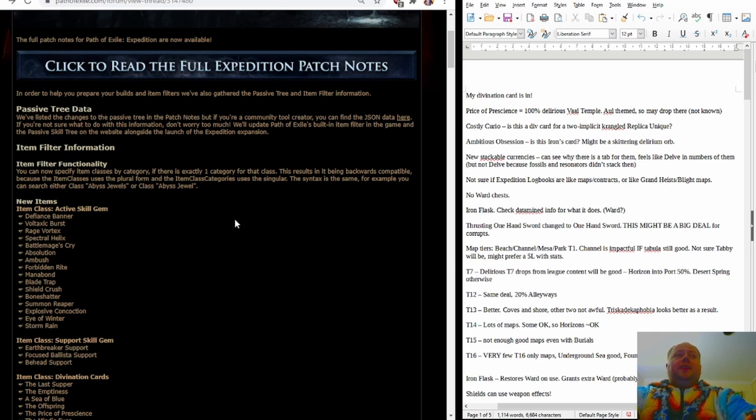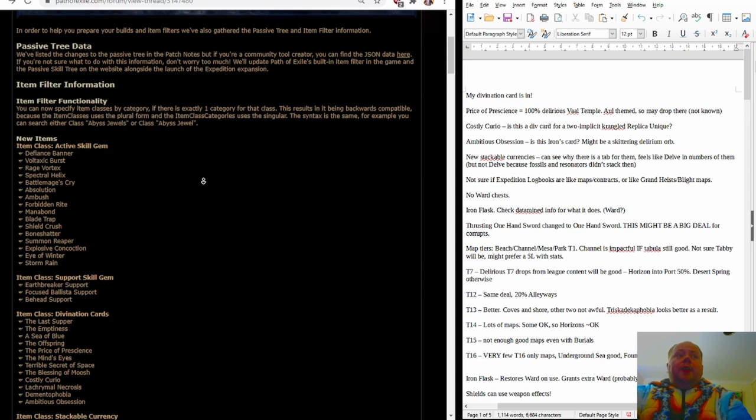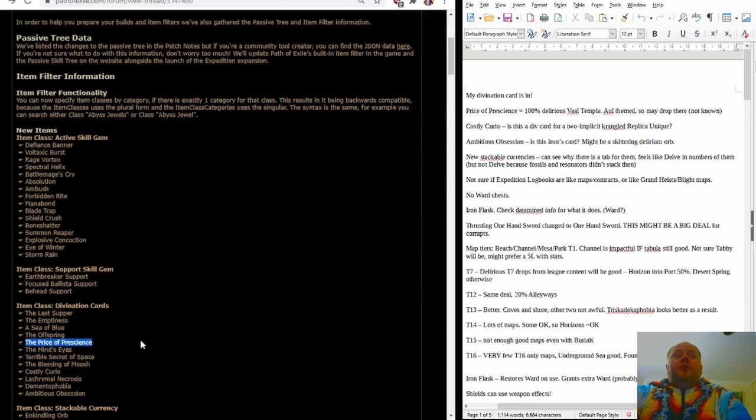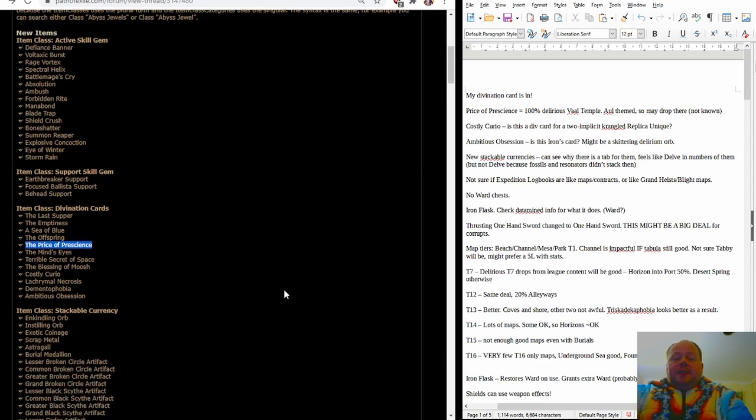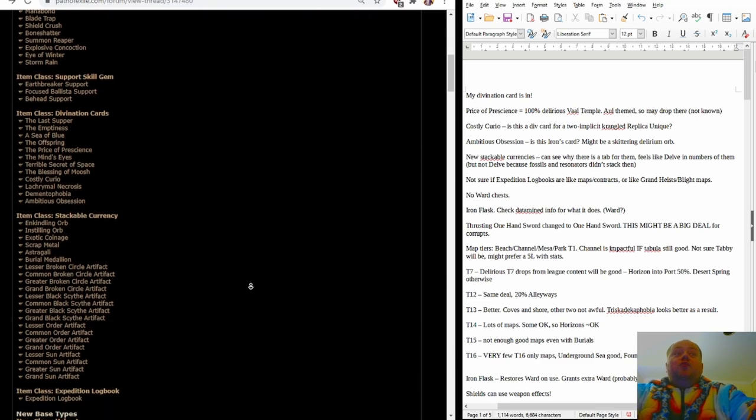There's a little bit of hidden information at the start, as well as the passive tree data. There's the item filter information which is not included in the main patch notes, and this lists all of new items found in the game. One of them is my divination card, The Price of Prescience — so we will get a picture of that fairly soon. I haven't seen what it looks like, I don't know the set size, I don't know where it drops, but it is for a 100% delirious Vile Temple map with corrupted rare, so it'll be random mods and a meat grinder map that should cause a lot of characters to die.